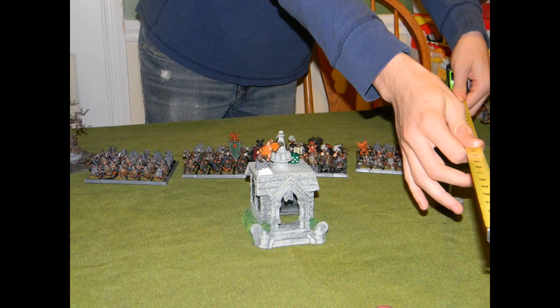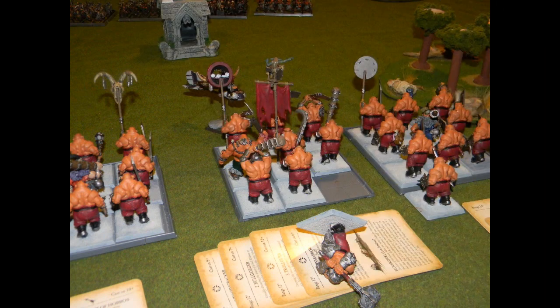We weren't sure how to deal with the Leprechaun building so Michael gets the first turn and decides to move his two center units close enough to it to start racking up points. His plan is to rack them up early, then back them off and rotate his four units so he's getting around 200 victory points a turn and hopefully just outlast me. We'll have to see how that works out.